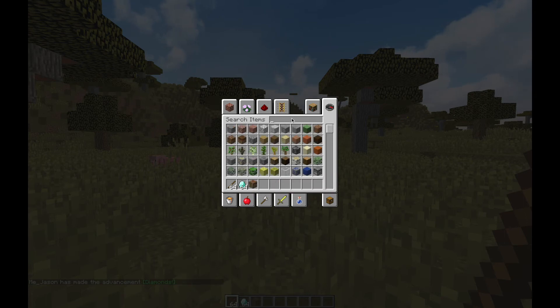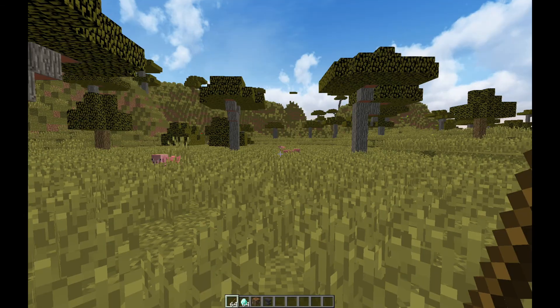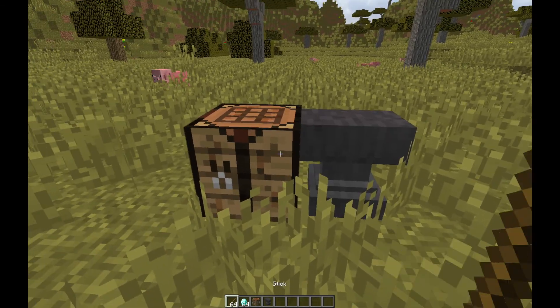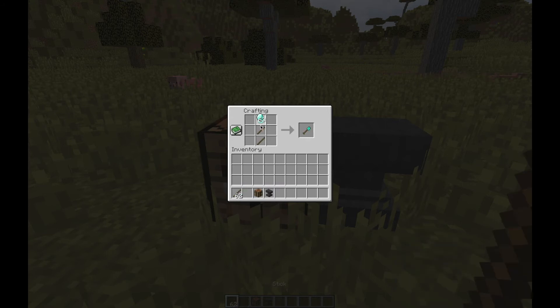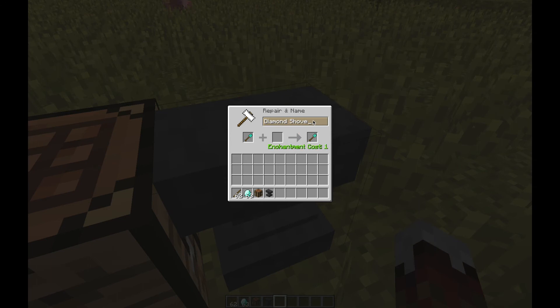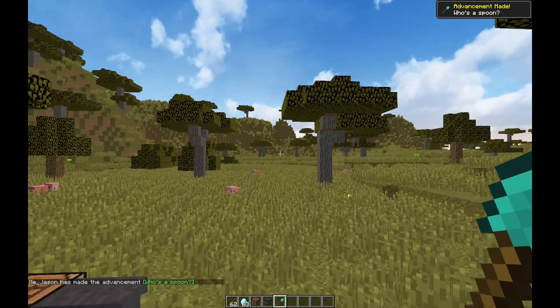Let's grab all our materials here — anvil, last thing. Craft up an iron shovel. Alright, let's rename it: Spoon. Okay, so there we go — now we have this spoon advancement.